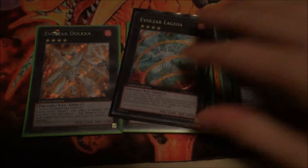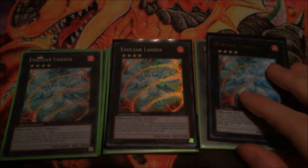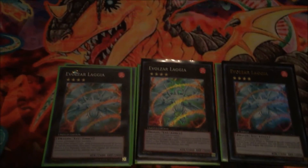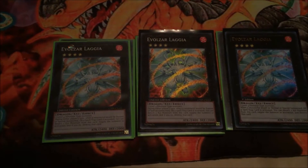The other card I would say you should always have is three Evil Zar Laggia. Basically Solemn Judgment — when a spell/trap activates or a monster is about to be special summoned, you detach two and negate, destroy it. Great removal and just an all-around awesome card.